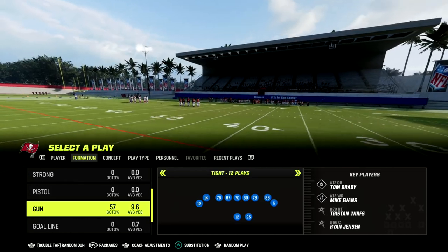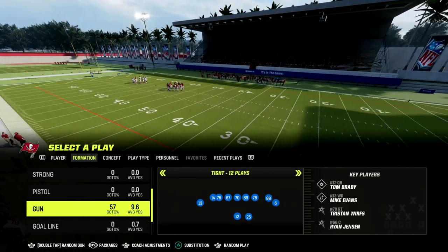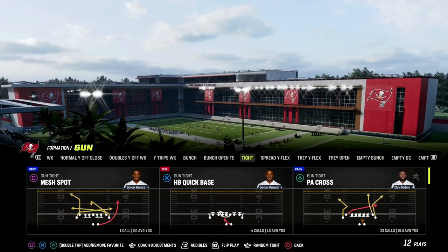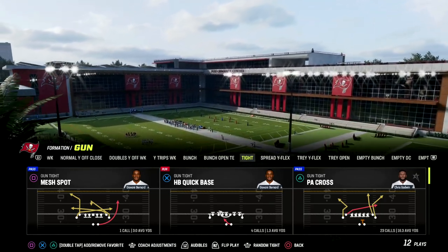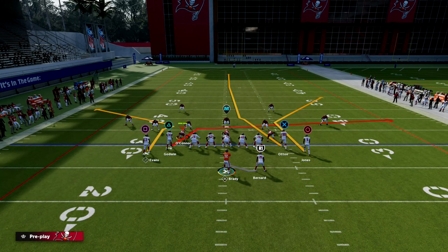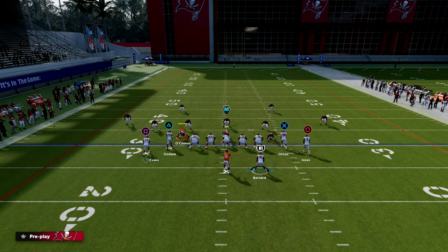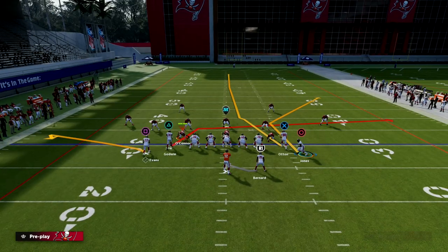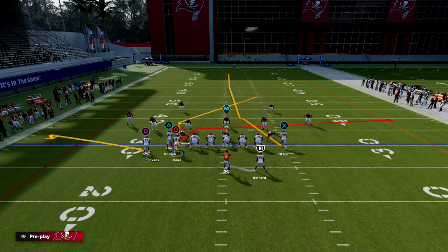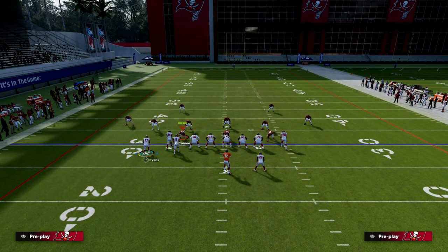Let's get into the video. The play we're talking about today is PA Cross, and we're going to give you a unique little setup for this concept. The circle receiver runs a really good route that we can use in a lot of different ways. What we're going to do is motion him across and essentially turn this into a post route. We have that post route, and then a flat route to Mike Evans.